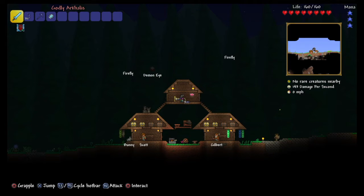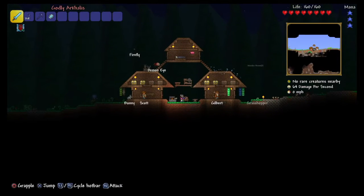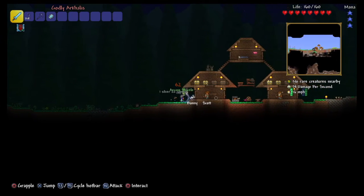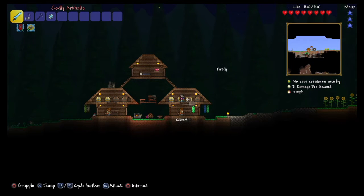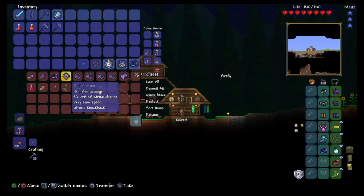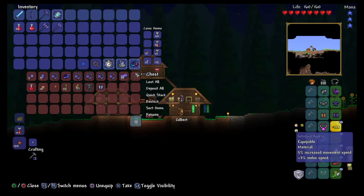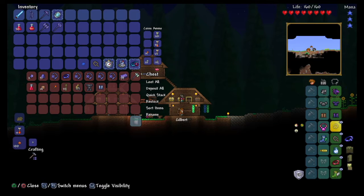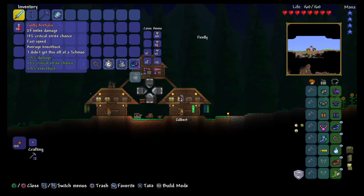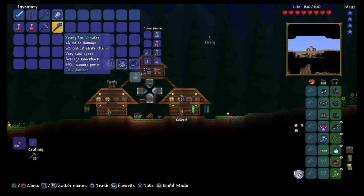Hey guys, welcome back to the fifth episode of my Terraria Let's Play. In this episode we are going to be trying to mine one of the meteorites that has landed in my world. I did have two meteorites — I've had another meteorite land since the last episode. I got a bunch of stuff because I smashed a couple more of the shadow orbs, and every time you smash a shadow orb you have a chance for a meteorite to land. I also defeated the Eater of Worlds a couple more times, so I got full shadow armor and full shadow tools as well.